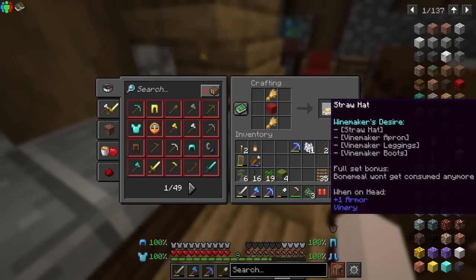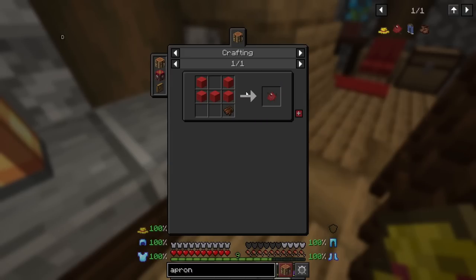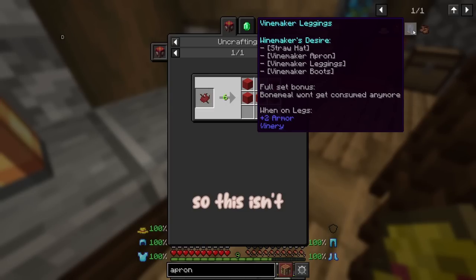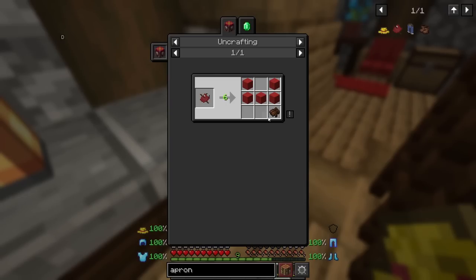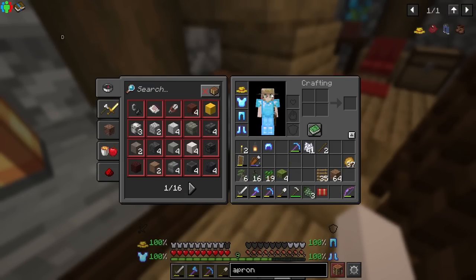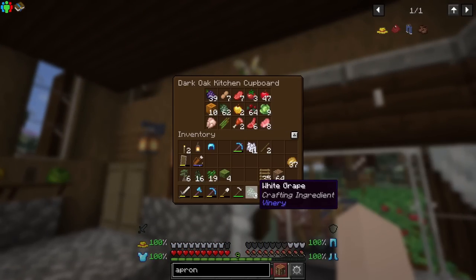It says bone meal won't get consumed anymore, but that is for the full set bonus. So we also need to get the vine maker apron, vine maker leggings, and then the boots. For the apron we need some red wool and some gloves — a rarely found crafting ingredient. So this isn't going to be easy. It makes sense that it wouldn't be easy because that is such a cool skill. I have no idea how we're going to be able to find those, which is so sad. So if you know where I can find gloves, definitely let me know.